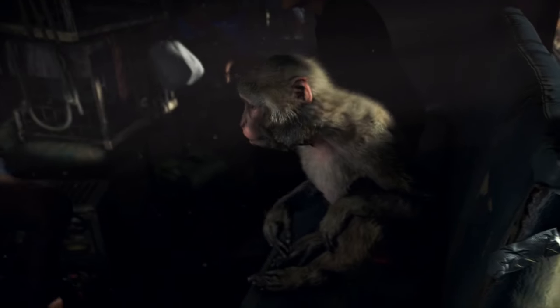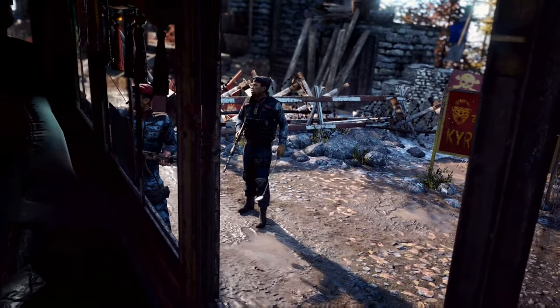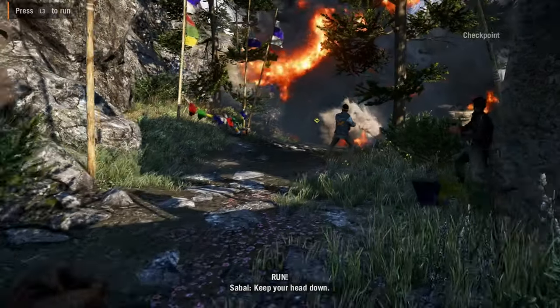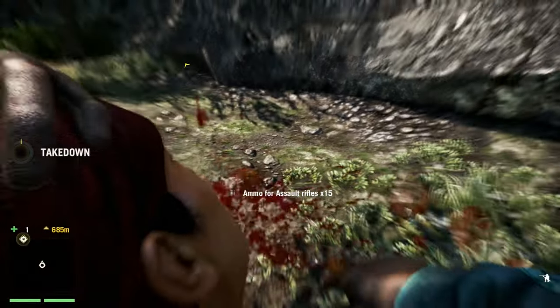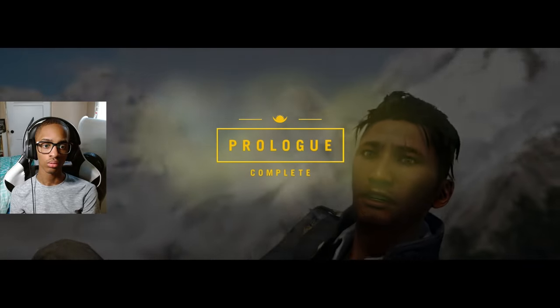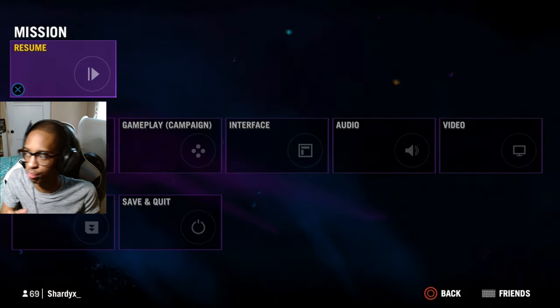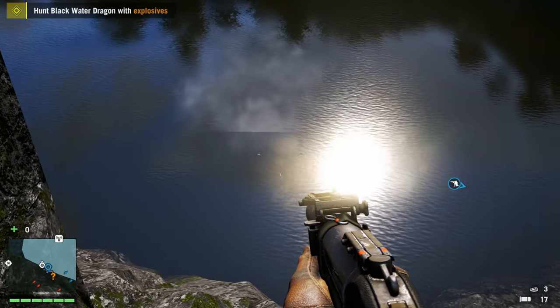Going back to the story, Ajay is on a bus to Kirat with his companion Darpan, and they get stopped by guards who shoot up the bus. Pagan stops them and captures Ajay and Darpan. My goal was to escape Pagan and try to save Darpan. After crashing a car, slaughtering some enemies, and getting caught in an avalanche, I completed the prologue. From this point on, I'm not going to talk about the story too much unless I'm getting a trophy.